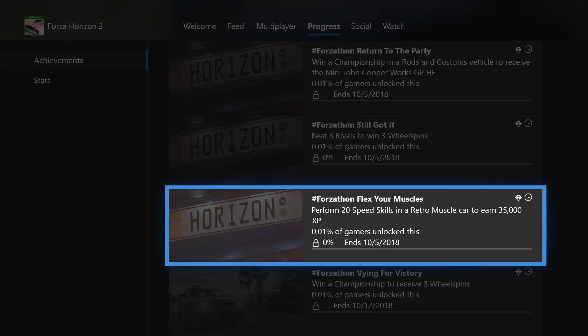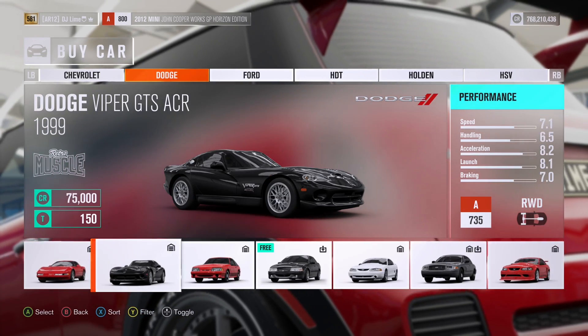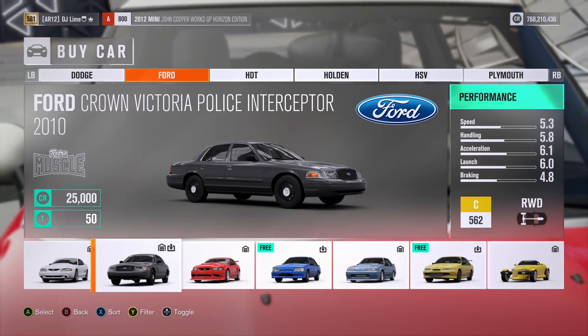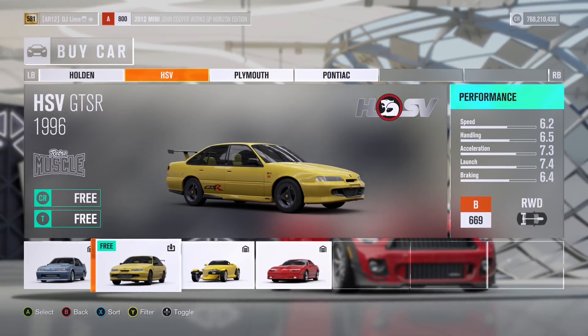For the final challenge you need to perform 20 speed skills while using a retro muscle car to earn 35,000 XP. Inside this area you have a very large choice of vehicles to choose from, so you shouldn't have any issue. The speed skill is one of the easiest to perform — you just need to go very fast down the highway a few times to unlock this.